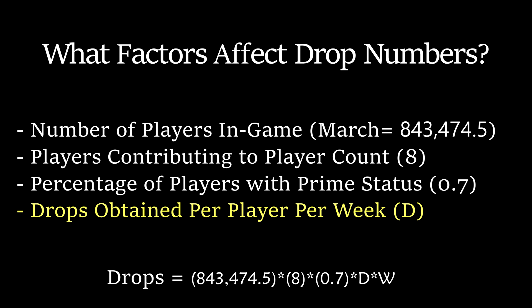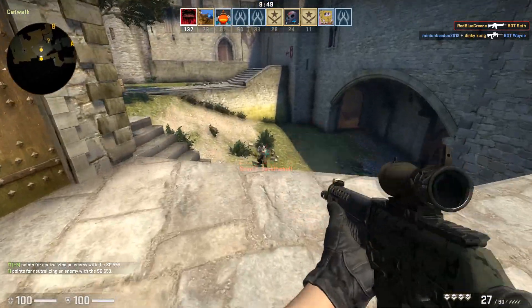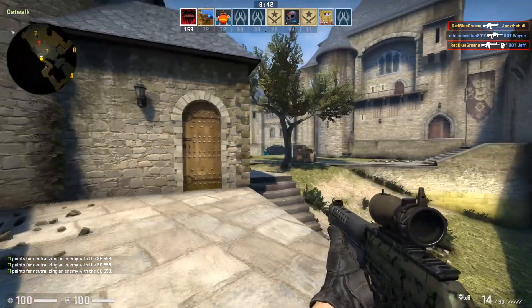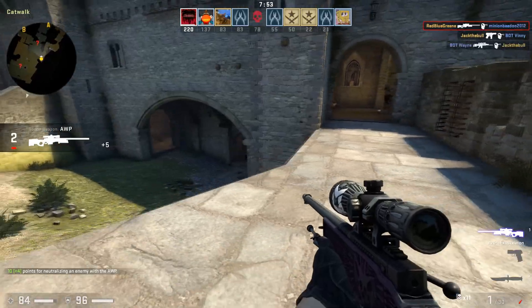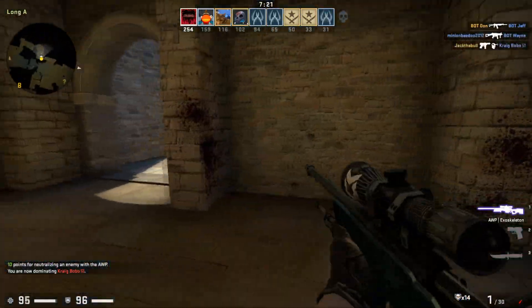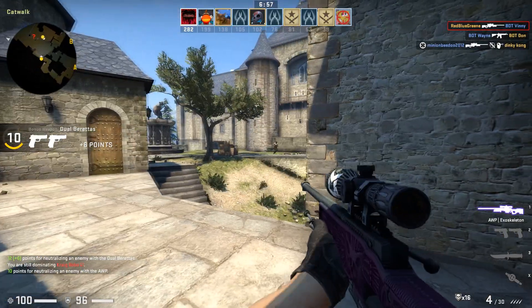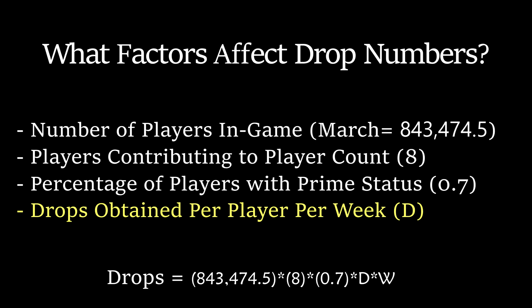For our last variable, each player — or more specifically each account — is allowed a maximum of two case drops per week. The first case comes pretty easily, usually after just three or four hours of gameplay. However, anecdotal evidence suggests that obtaining the second case is fairly uncommon. Even if someone spends upwards of 20 hours out of the week playing CSGO, they're not guaranteed their second case. We've assumed the average player plays three hours a day, so we can safely say most players get at least one case drop. I'm almost completely sure the average should be above one but not near two. For now, let's say the average number of cases dropped per player per week is 1.4.